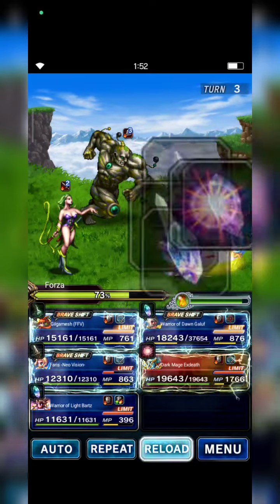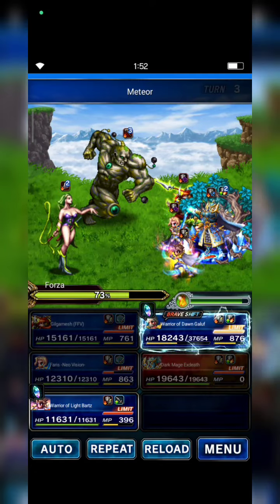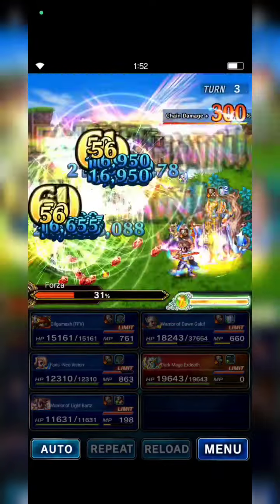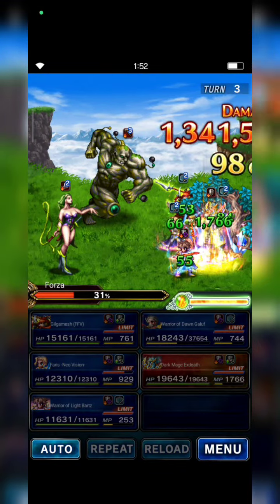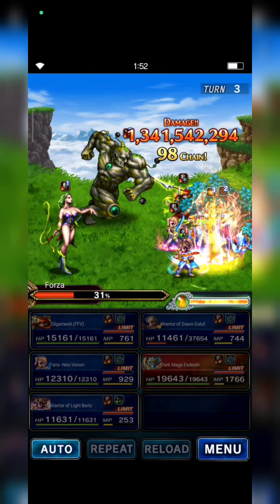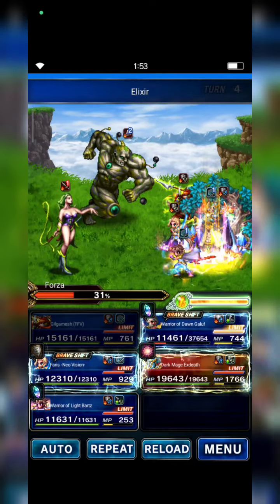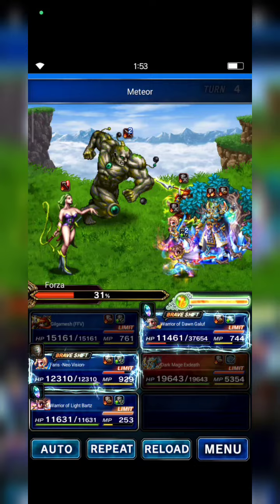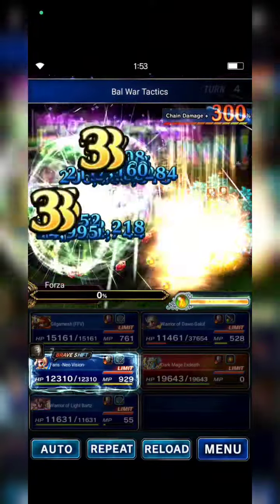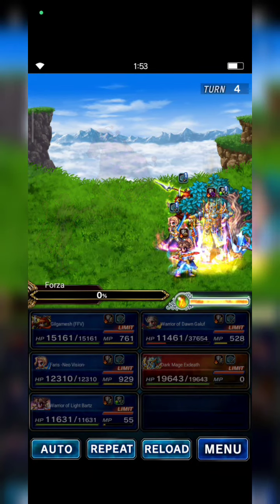On turn 3, just click reload. Gilgamesh throws another Elixir to restore XZ's MP. I need one more turn to eliminate these enemies — just click reload and use the Elixir again to fully restore XZ's MP. All right, I need four turns with this semi-budget strategy.